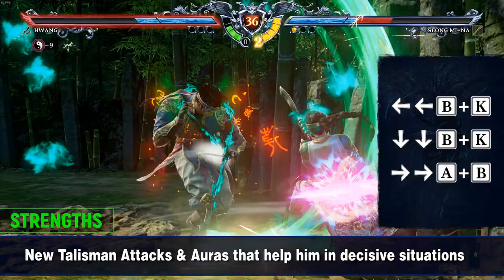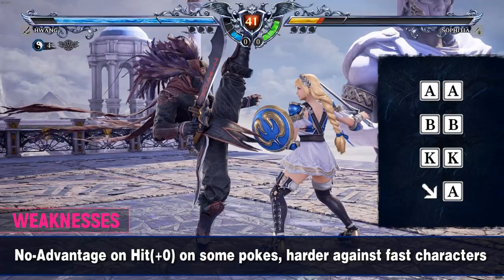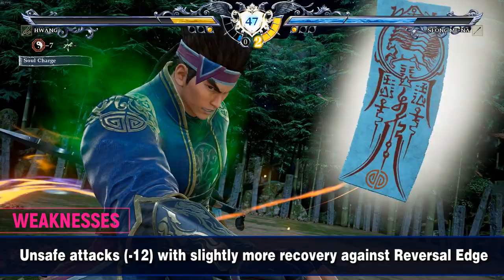The weaknesses are few or no advantage on hits with pokes like AA, BB, KK, and 3A. This can be hard against fast range characters with i10 attacks. He also has few spacing attacks that push back on hit or block, like 1B or 1A, meaning he can't really push away close range characters. Finally, he has slightly more recovery than a classic all-around fighter.